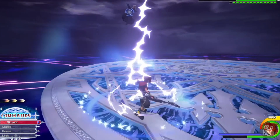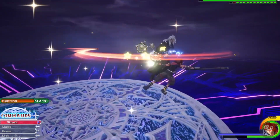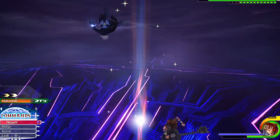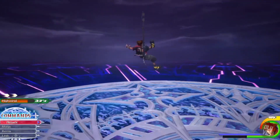Hey guys, it's Holovids. I noticed a pretty cool detail about the victory poses for Sora in Kingdom Hearts 1's Olympus Coliseum. Originally I thought they were just random victory poses — just random things to show that Sora's winning — but it turns out they're actually references to Final Fantasy.